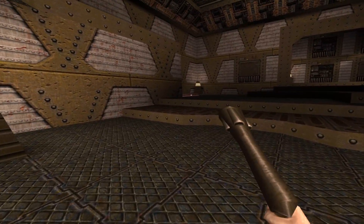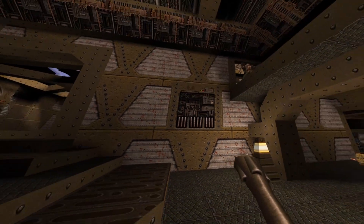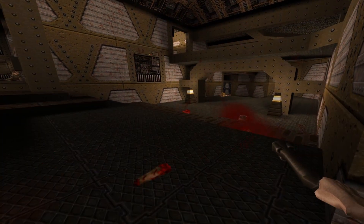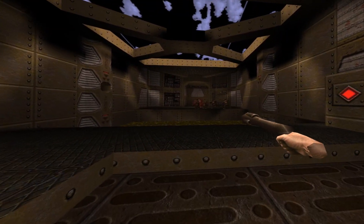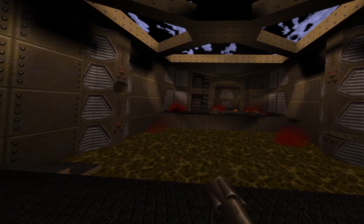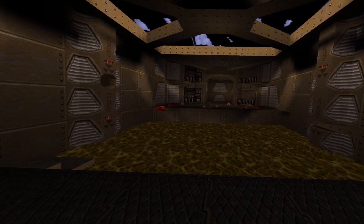Finally, I want to show you the new gibbing system. Gibs will now have blood trails that produce mist while they're falling down. This gets especially cool when you have multiple enemies killed with a single shot — you can see blood and everything just flying around.